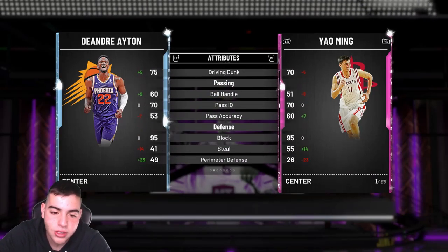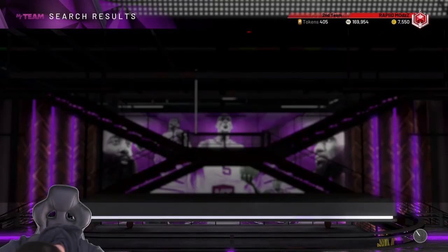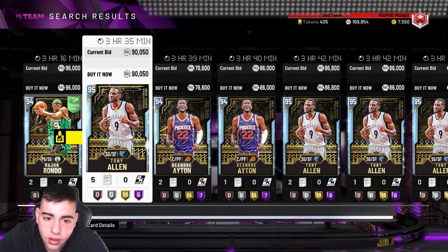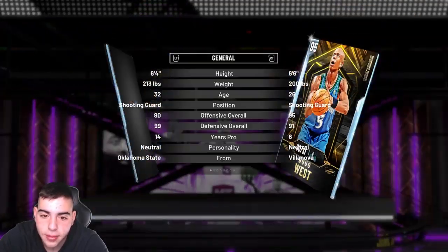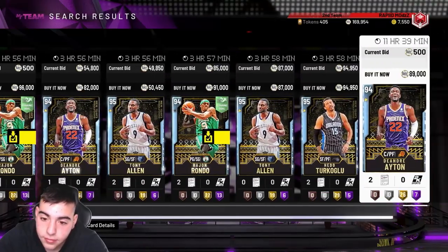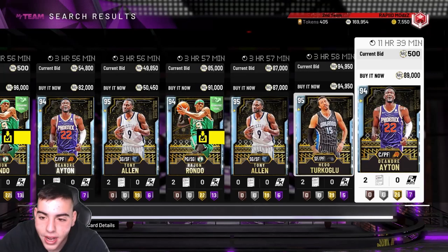This might be the best new content we've seen in a very, very long time — no joke. I love this content; I didn't think it was good at first. Tony Allen is low-key one of the best cards in the game — 95 diamond with Hall of Fame clamps. He's gonna clamp up Kobe, he's gonna clamp up Tracy. Hedo Turkoglu is kind of doo-doo though — that's interesting they made him that way.